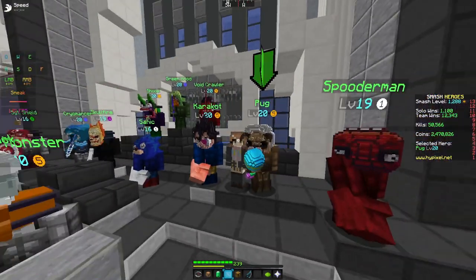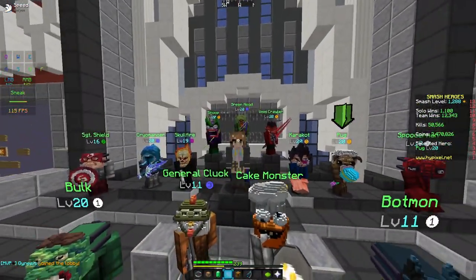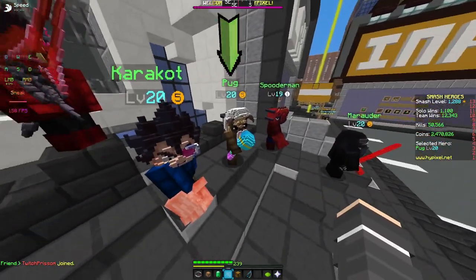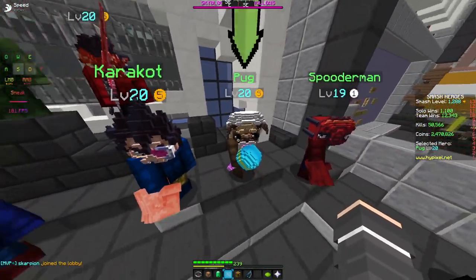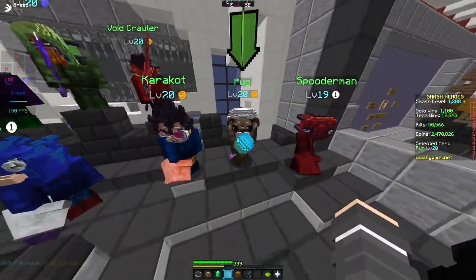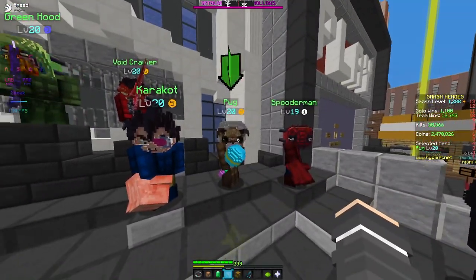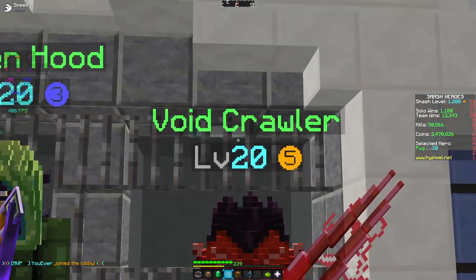So why should you play Pug? Honestly, Pug is one of the characters I've had the most fun with in this game. Characters like Karakot can be fun — just being on top of the enemy at all times melting their health — but nothing tops the fun of using your mobility to confuse the enemy, and then out of nowhere landing a spike that confuses them even more. It's just so fun to glide around while still doing really good damage.